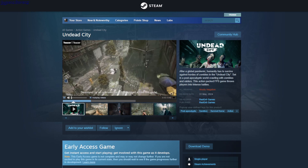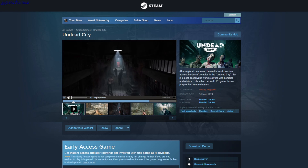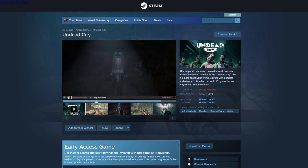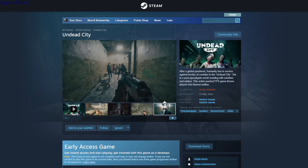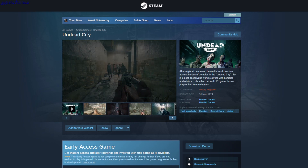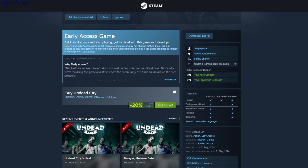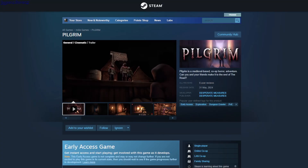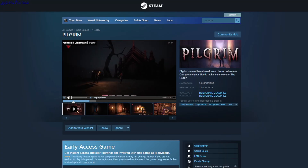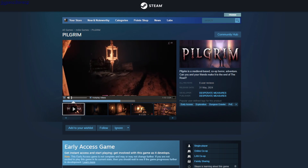Undead City — it's a city full of undead zombies and you just need to kill them. You have different weapons but there's nothing else shown except zombies to kill. This is $9.43 with a free demo.